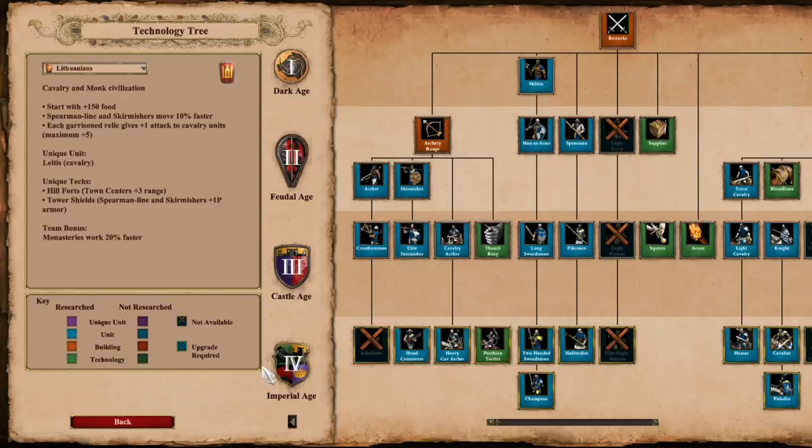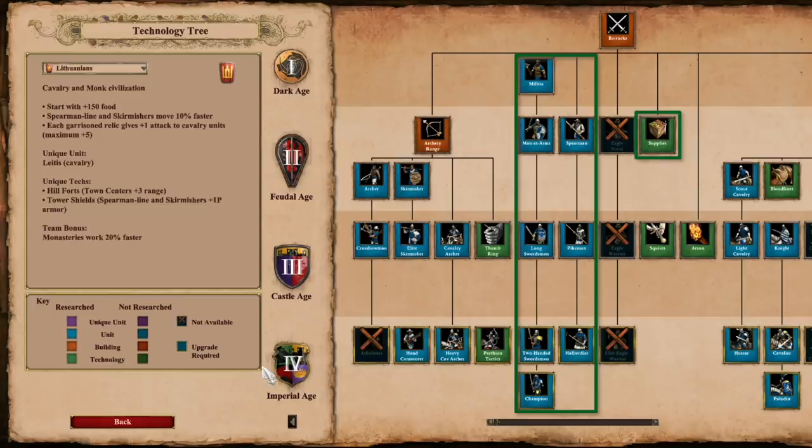And if you want to transition to Infantry, the options are there. Lithuanians can get everything from the barracks with Champion and Halberdier and the new Supplies technology showing up again. This means those speedy spears can become Usain Bolt Halberdiers further down the line.